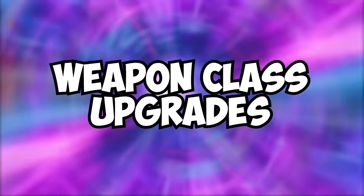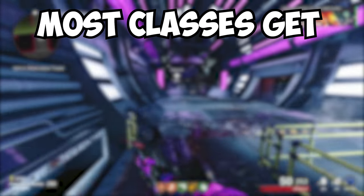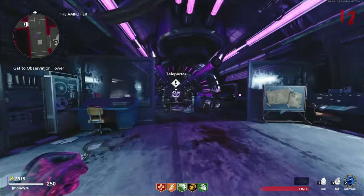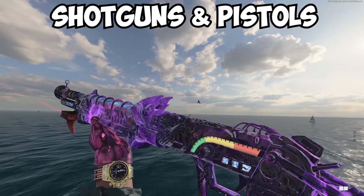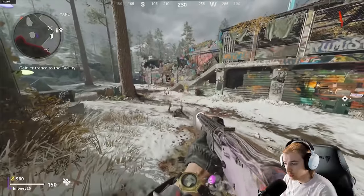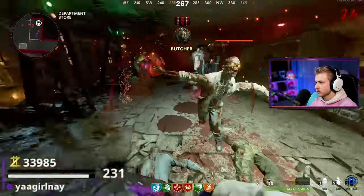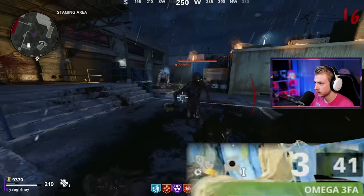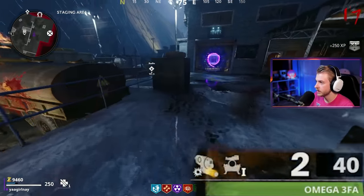Weapon class upgrades are pretty simple — just focus on upgrading whatever class you're currently working on. Most classes when upgraded get bonus damage and additional attachment slots — that's how I get so many attachments on my weapons. Some weapon classes have unique benefits: shotguns and pistols get boosted armor penetration; upgrading melee gives you a knife instead of a gun butt when meleeing with any weapon, and when fully maxed out you heal a small amount of health per melee hit; launchers and specials do bonus damage to elites and have a 25% chance to pull ammo from stock instead of the current magazine.